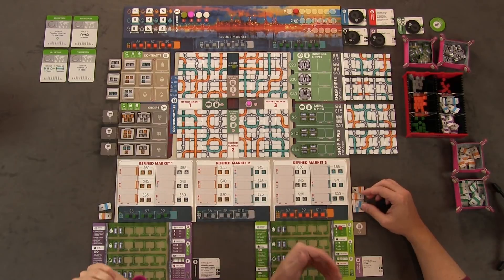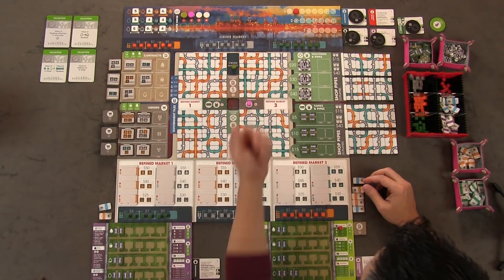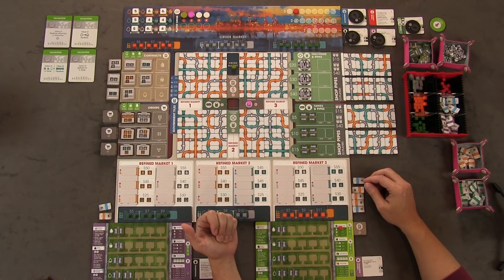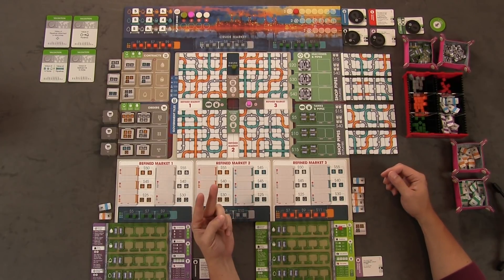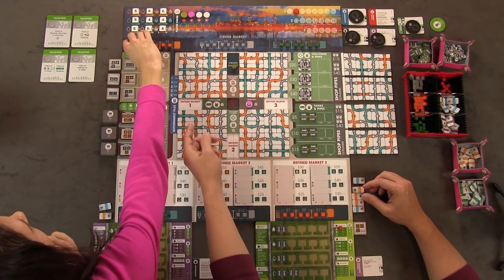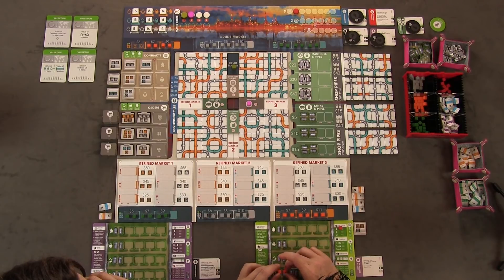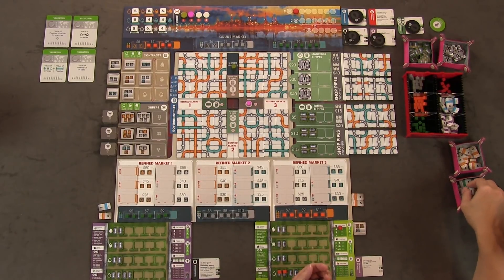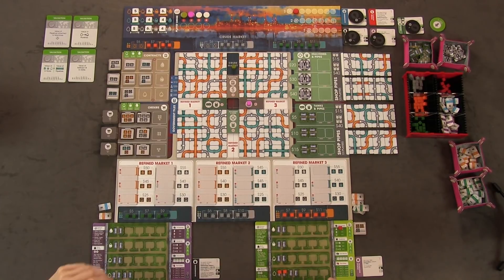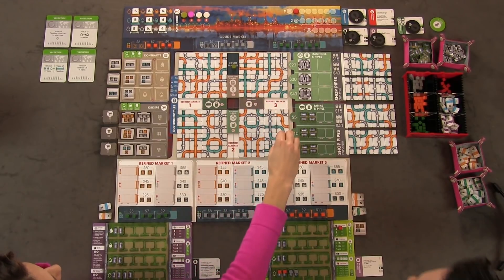Using his free secondary action from Human Resources, Anthony goes to the crude market and buys oil. He purchases two orange crude oils (cheapest available) for $10 and two gray crudes for $12, spending $22 total. His four crude oil tanks are now full, ending his turn. Francis then takes a government tile purchase action — the first player to do so opens a sector and can pick any tile, but purchased tiles must be adjacent to each other.